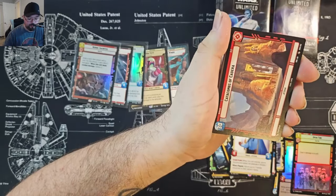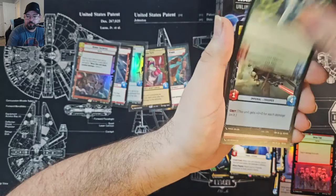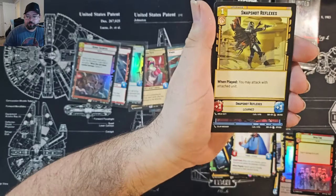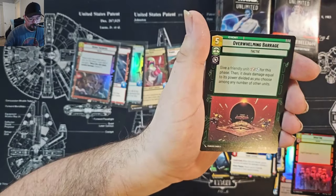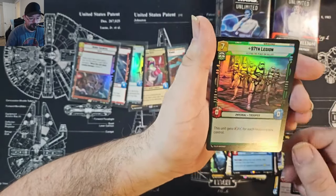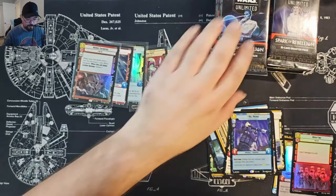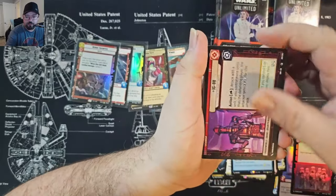Chewbacca. Overwhelming Barrage — that's a great card — and Del Mico for the rare, 97th Legion for the foil. Still a good foil even though it's just uncommon — great card. IG-88.